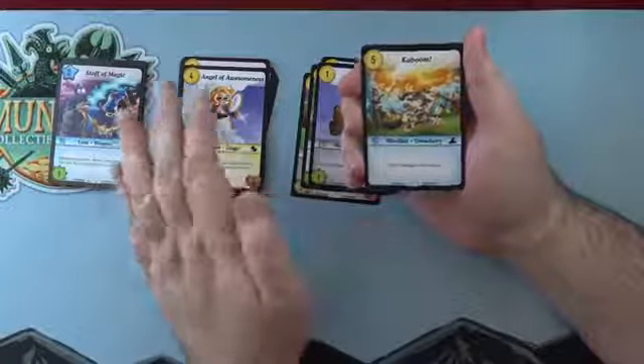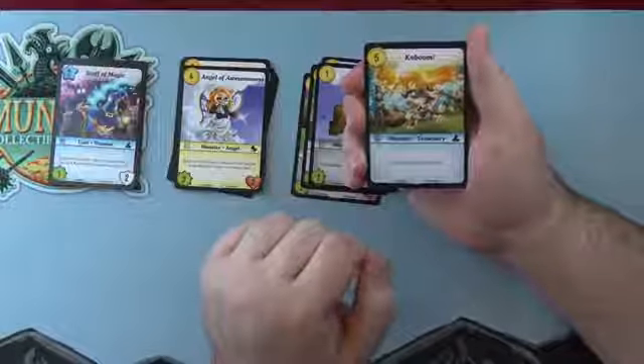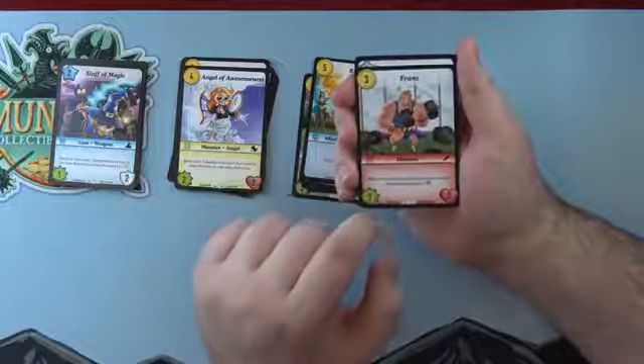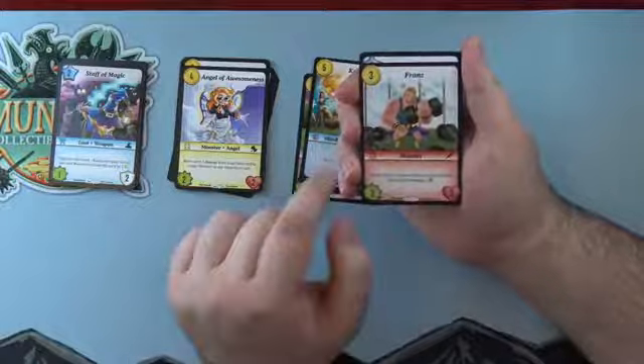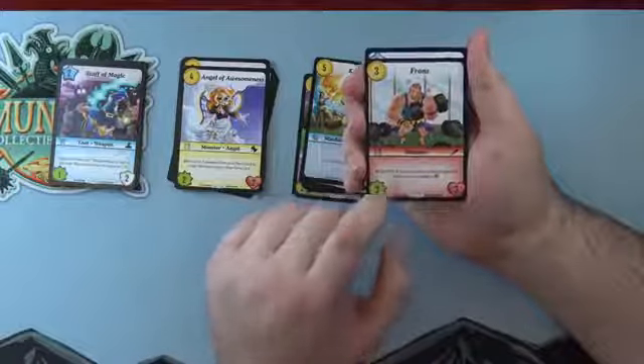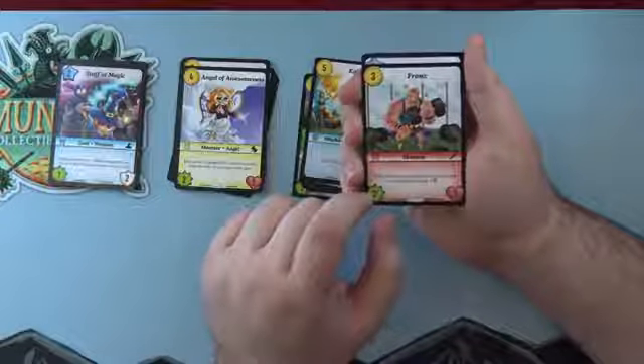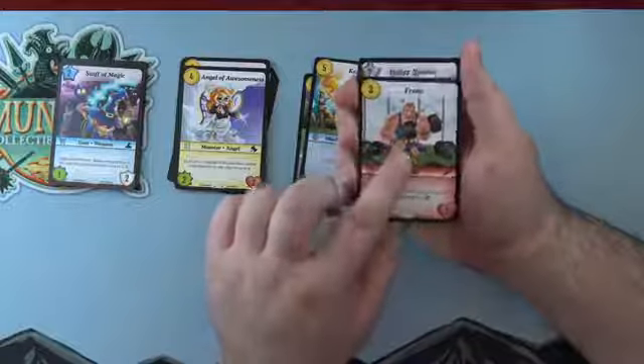Franz — three cost, three power, three life. While Franz is in your stash, each card named Hans you hire gains one power. We actually shared a picture of Hans and Franz for Workout Wednesday yesterday on Instagram. Big fans of those two.